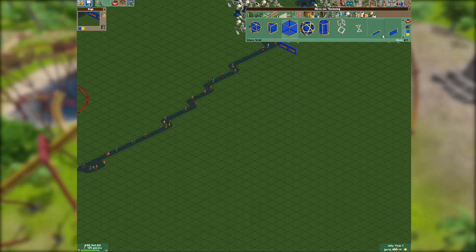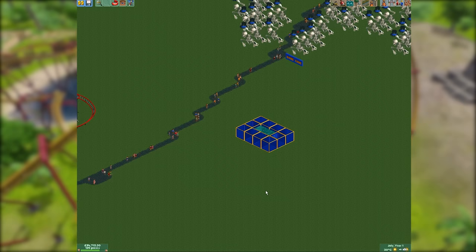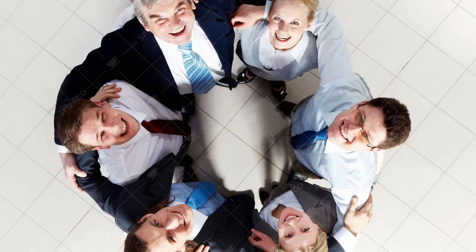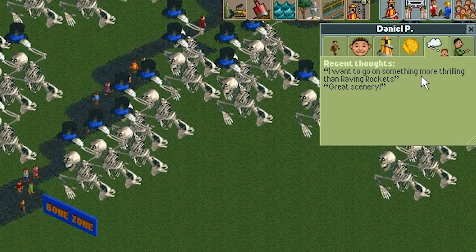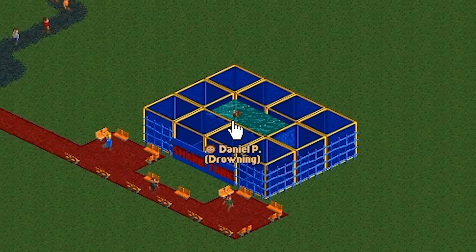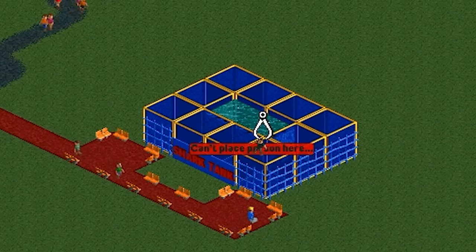This game was one of the first to let players break the Geneva Convention by letting them mess around with their park guests and water. Most people play Roller Coaster Tycoon 2 to make people happy and give guests a lovely experience. But I'll show Daniel P something more thrilling — it's called the Shark Tank, our latest addition. And yes, it has just killed Daniel P, because Roller Coaster Tycoon literally allows you to pick up guests and drop them into a vat of water. Daryl is now dead.